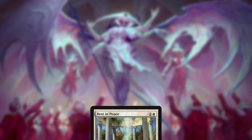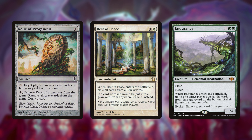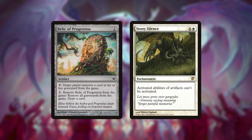Esper Goryo's is of course weak to Graveyard Hate, the main opposition to such decks. Graveyard Hate comes in many forms, so it's important to know which ones your opponent is playing and sideboard accordingly. For example, if their Graveyard Hate consists of artifacts like Relic of Progenitus, board in Stony Silence.